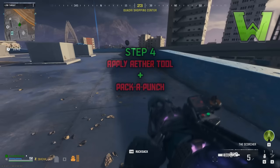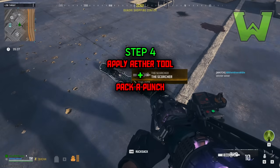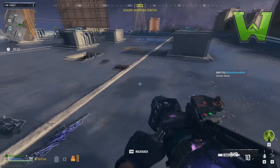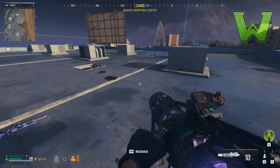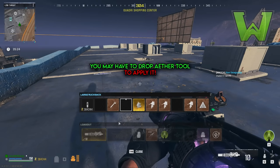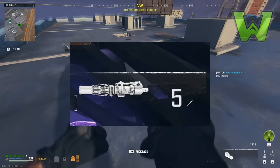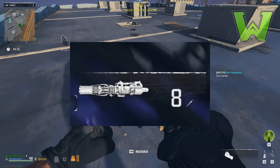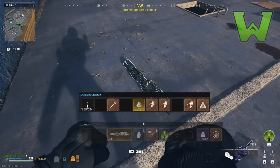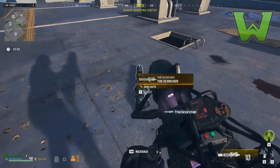Once your juggernaut killstreak runs out, you'll notice you have a grayed-out Scorcher — this is key. What you want to do now is apply the legendary ether tool to your weapon. You may notice you don't have that option in inventory, which is due to this being a glitch. Your gun shows gold in inventory but gray on the bottom right of the screen. When you drop it, it looks gold; when you pick it back up it's still gray, but the other one shows gold on the bottom right.